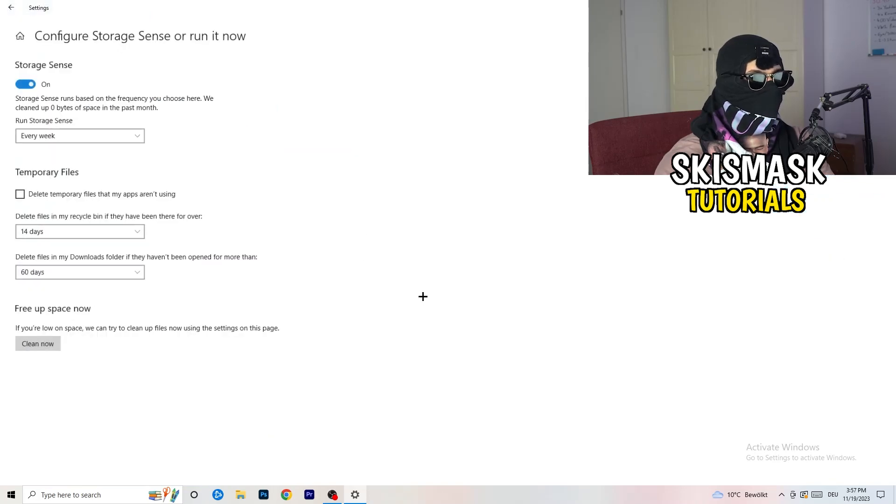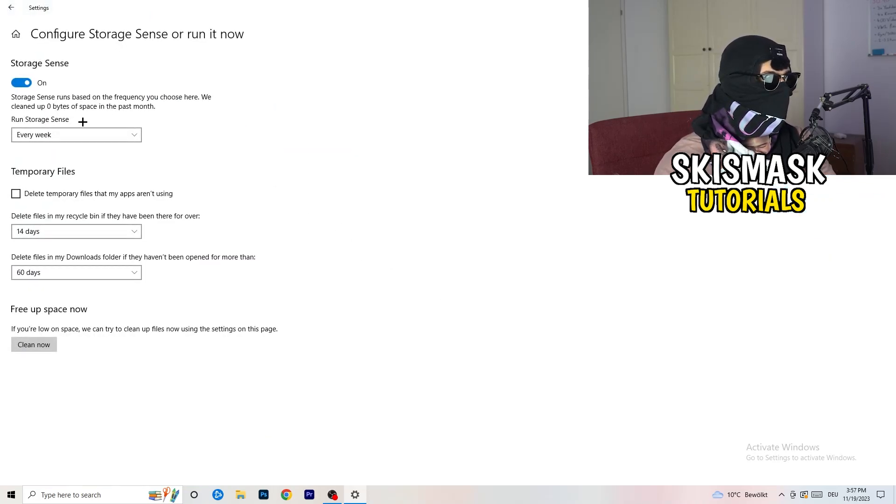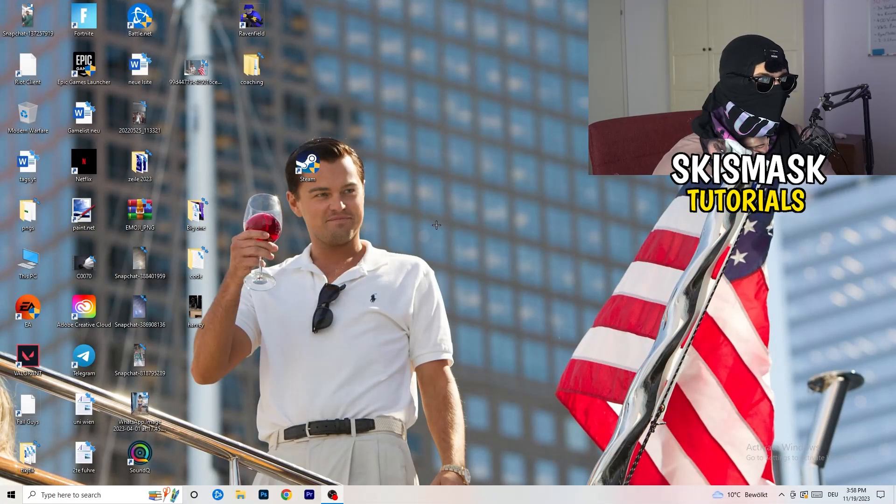Close that and go to 'Storage', then click 'Configure Storage Sense or run it now'. Copy my settings: run it every week, set the options to 40 days and 60 days. This will delete every temporary file on your PC, freeing up storage and helping your overall performance. Once finished, close this and restart your PC after all these steps, then try launching your game through the launcher or your shortcut.